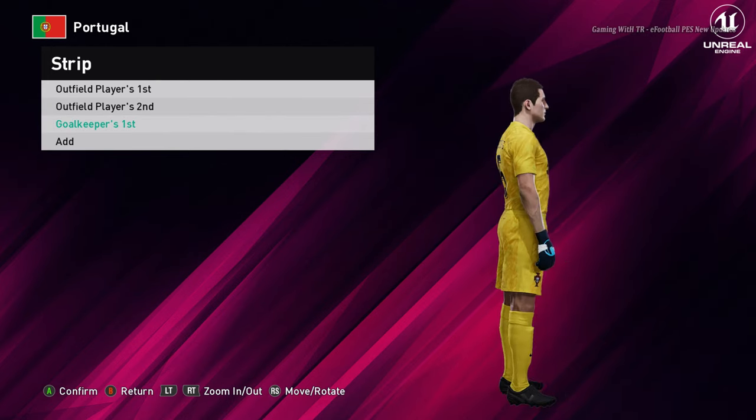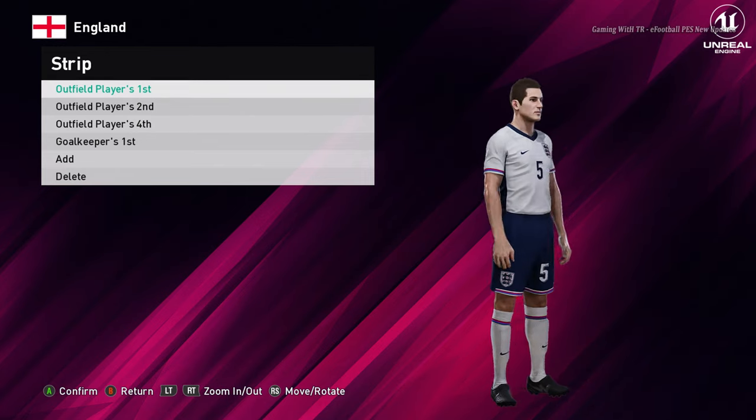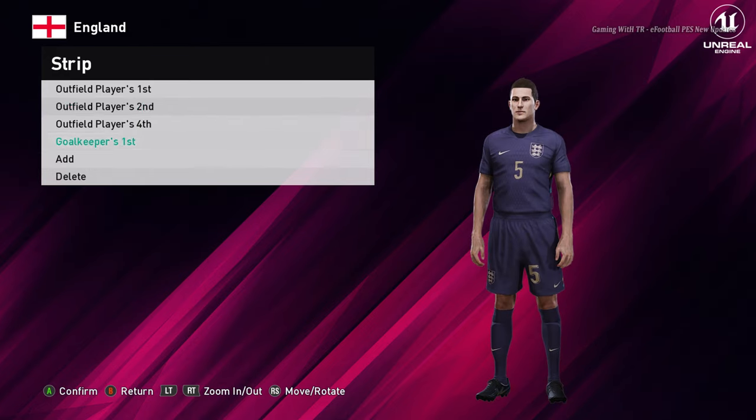So here is the goalkeeper version. Let's go for the next team — here is England. This is the home jersey of England, and here is the away version. That's pretty cool — I like the deep color. And here is the goalkeeper version.